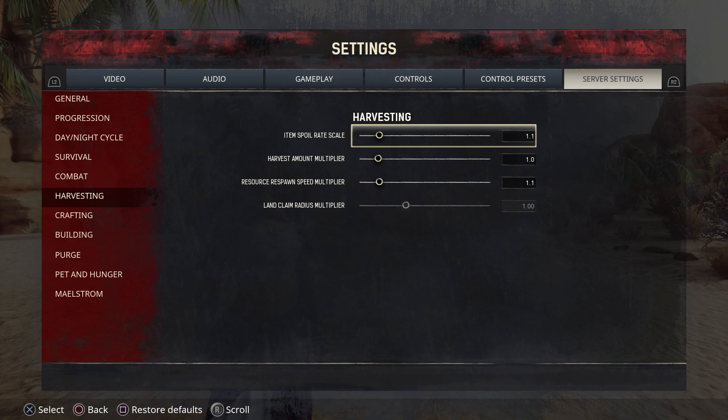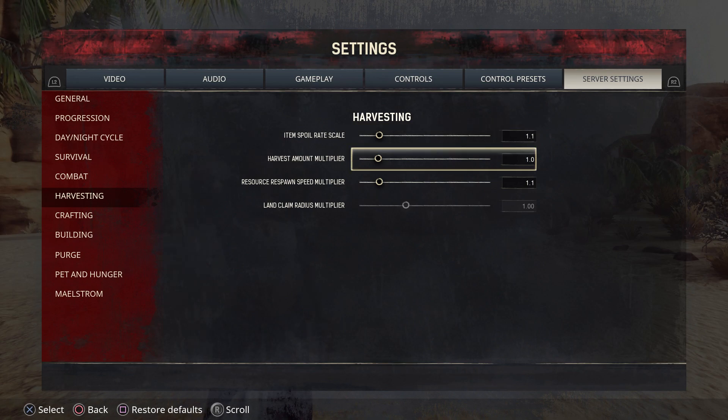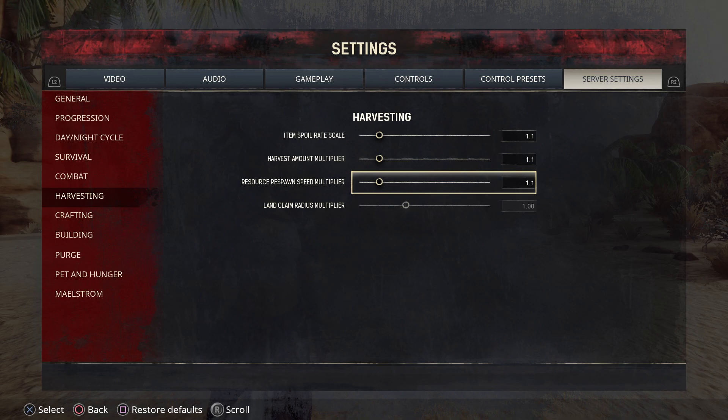In Harvesting, you can change your item spoil rate and your harvest amount multiplier. If you are getting say seven pieces of wood from every whack on the tree and you want to get more, move it to the right — you'll get more pieces per hit with your axe. If you want less, move it to the left. If you want things like a tree you just cut down to respawn faster, move it to the right; if you want it to go slower, move it to the left. The land claim radius multiplier is for servers and is grayed out.